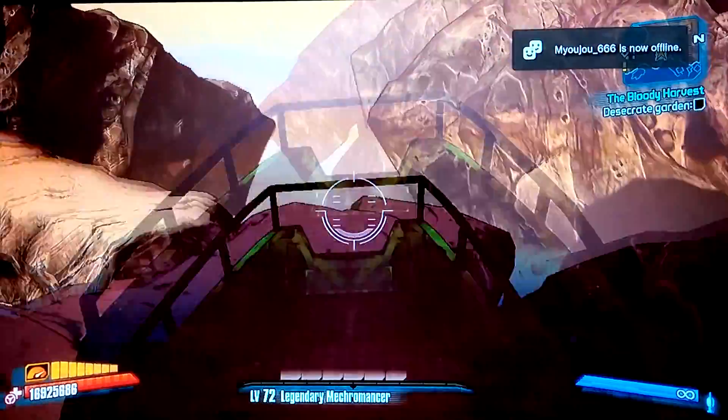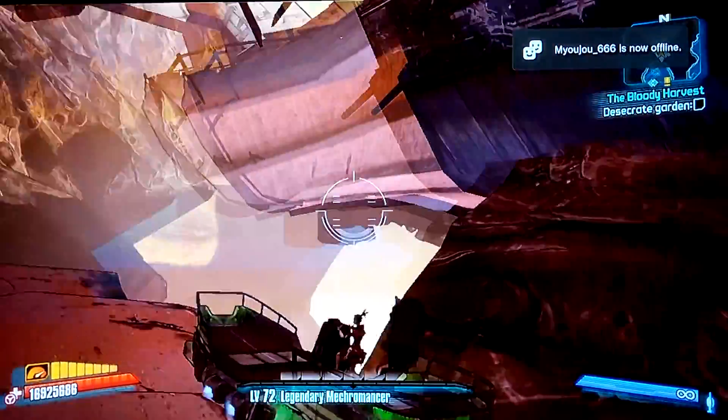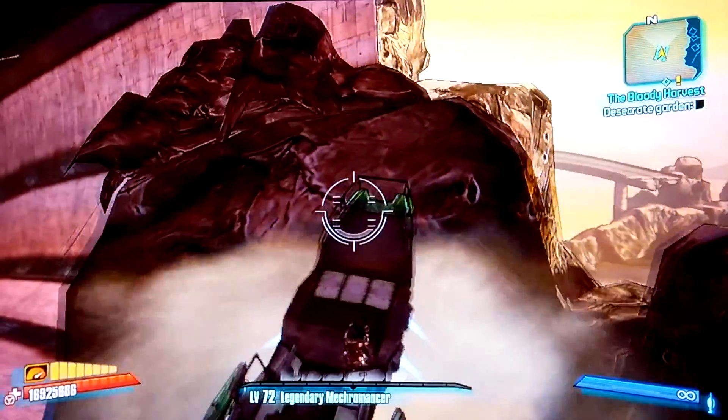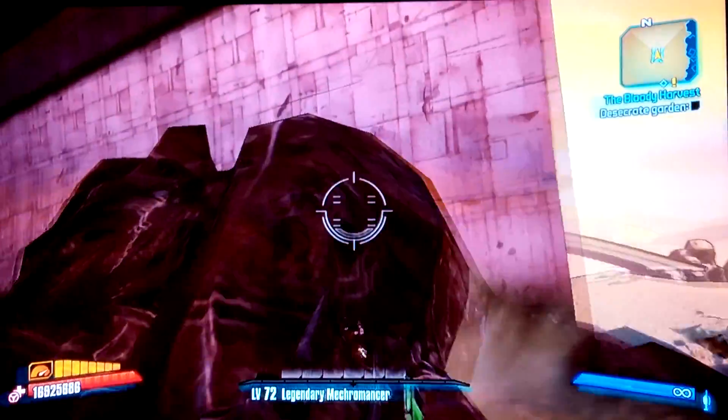You can actually test out death walls and stuff like that while you're up here. This is probably the best way — just going up mountains and trying not to fall down.